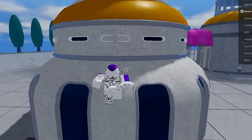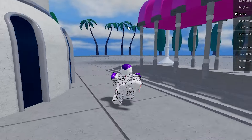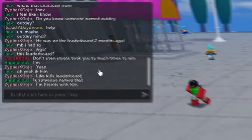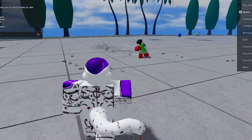We gotta hit the emote — he was being toxic and targeting us so we had to. Can we get up here? We can! There's an invisible wall on top of the other building though — that would've been so sick. Don't even emote, it took you too many tries because you kept targeting me.